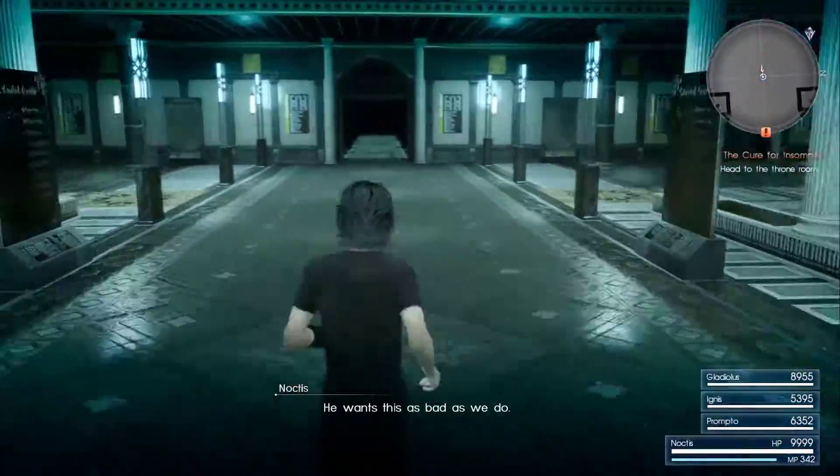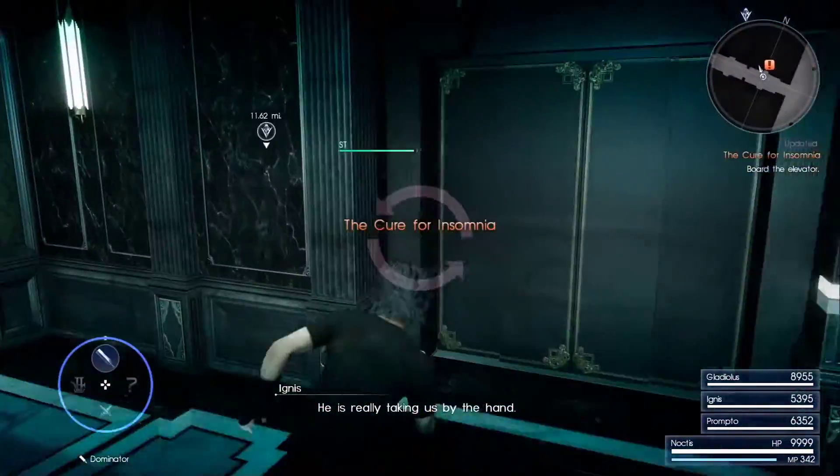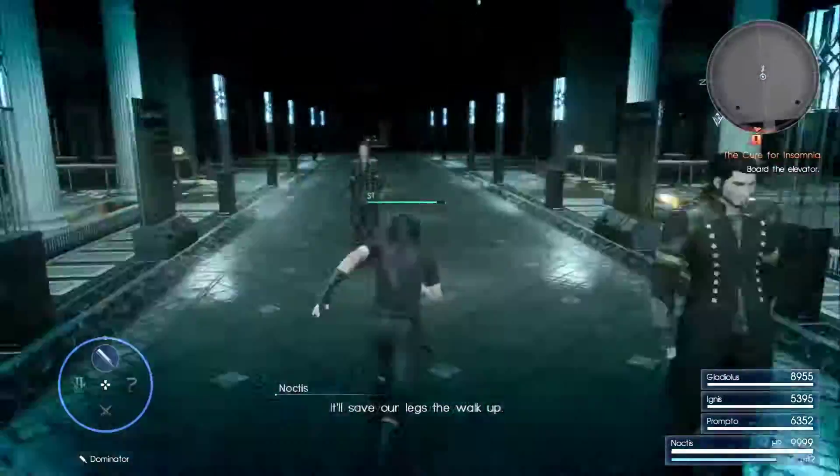As soon as you get close to the elevator, don't get into the elevator. Go back in front of the building and kill the new two monsters that are there.